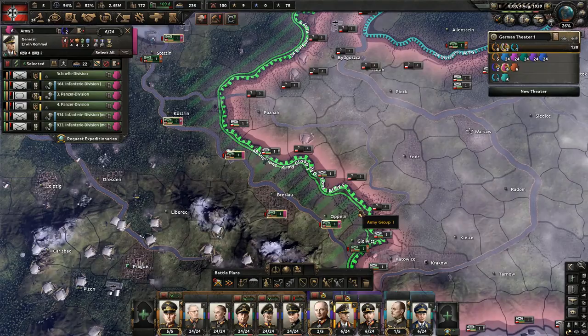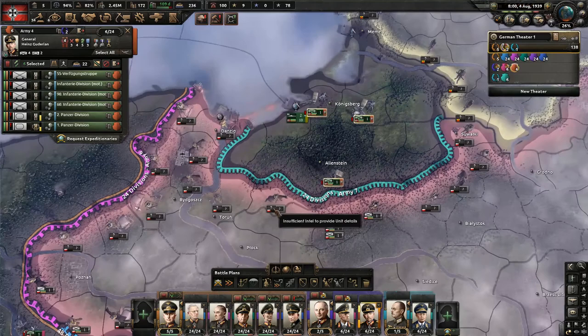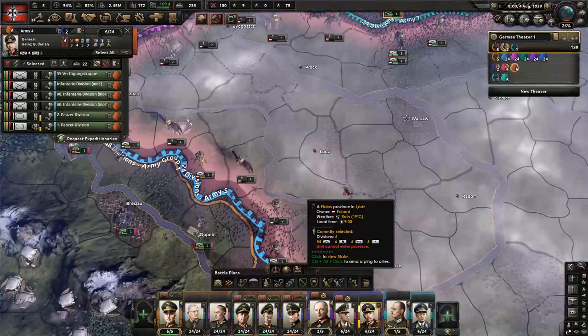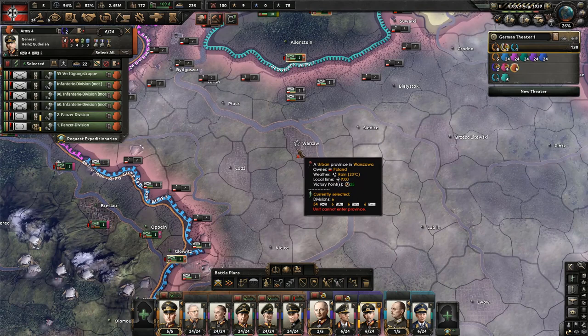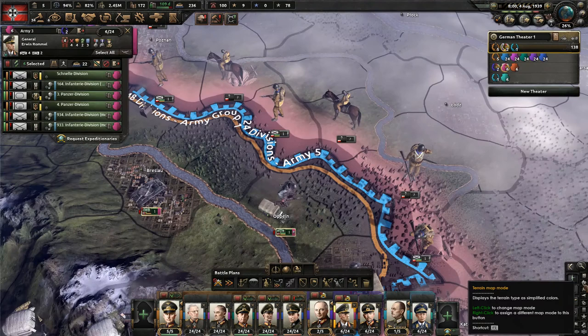The tanks are going to split into a southern part and a northern part. These two tank armies are going to try to break through the enemy line, and with them you're going to create encirclements and take war victory points in the form of cities — especially big cities such as Warsaw and Krakow.